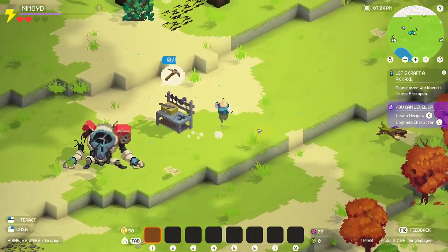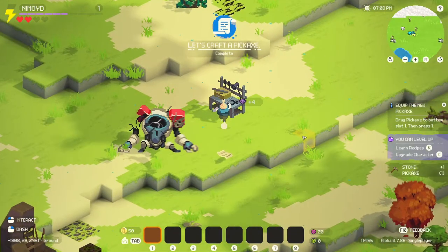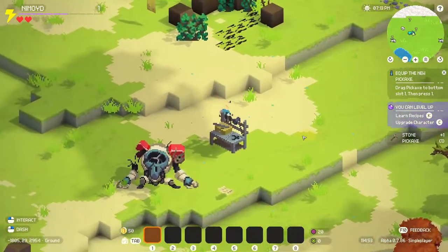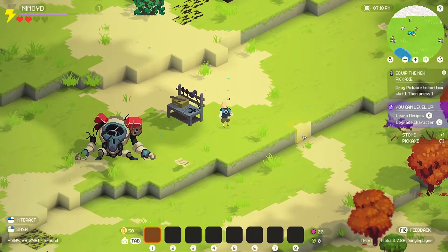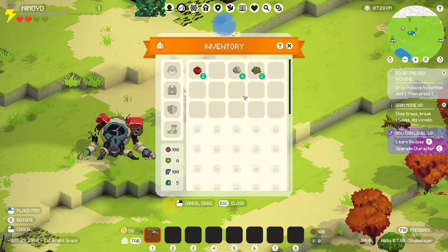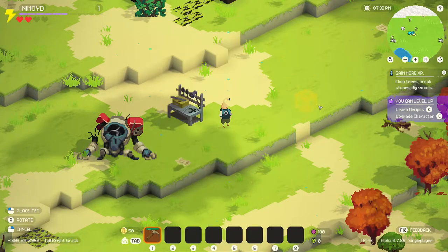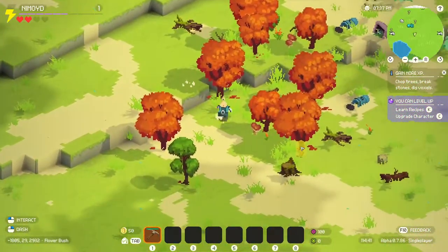Alright, it's like a timed thing. Doesn't take too long. It's an early weapon. Take items. It's weird that I can kind of walk on my own stuff like this. Drag pickaxe to slot one, press one. Tap for introductory. Drag to dig voxels, or jump from the tree. Interesting. You go down to slot one. There we go. Chop trees, break stones, dig voxel. Okay. It's worth using a pickaxe to chop a tree.